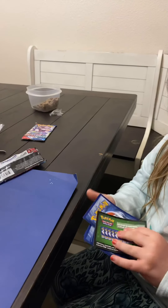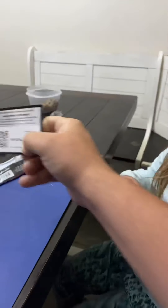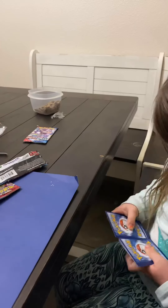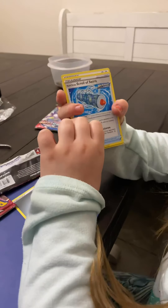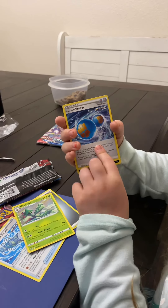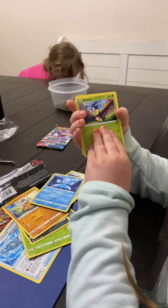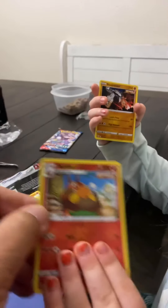Alright, what did you get Scarlett? There is the code. Good job Scarlett! So I got energy, Scroll of Swirls, Cacturne, energy, Zubat, Zubat, Cubone, Frillish, Blipbug, Roly-Coley, Piknite, Comets, and Stonjourner.